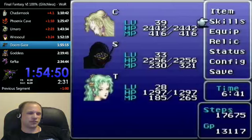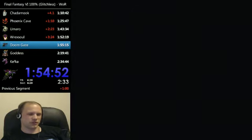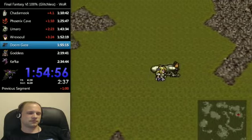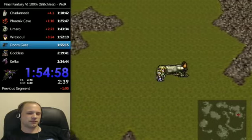Cyan does get a very minor amount of use in Kefka's Tower. That's basically it though.